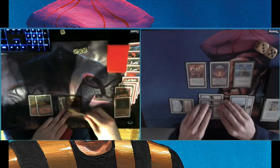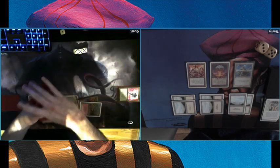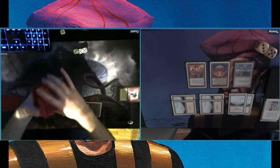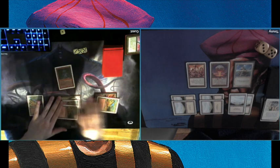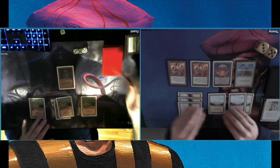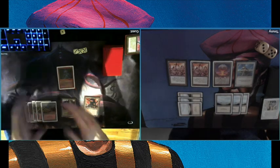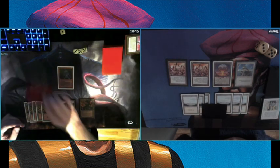Look at that — a Feldon's Cane, and he's using it, shuffling his graveyard back into his deck. That of course works very well with his discs and his eggs. He's playing the Uthden Troll again — found a new one. Now we're just top decking. I have two Wall of Spears — remember they're 3/3 first strikers because of the Fortified Area. We're kind of stuck, just top decking. Chris is on 13, I'm on 8, and I'm playing against a direct damage deck so I have to find something soon.